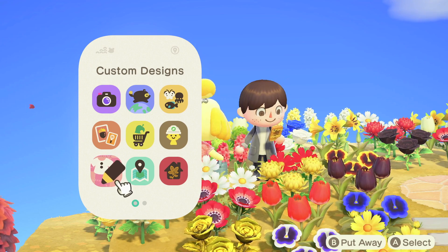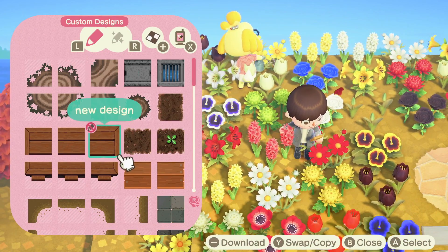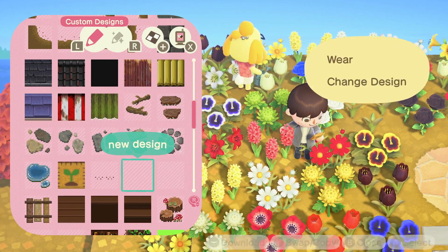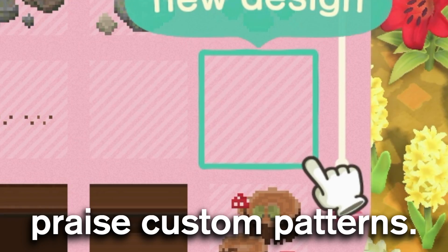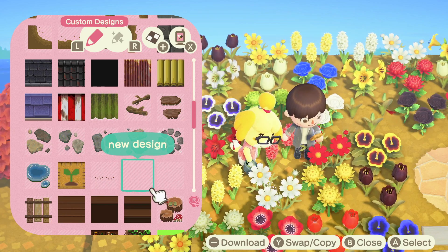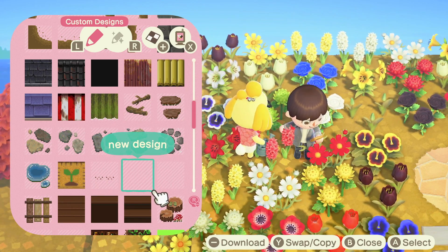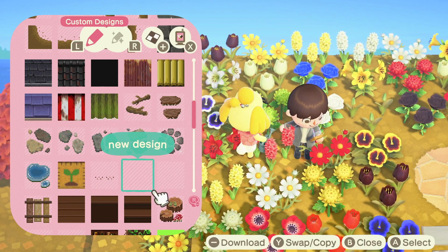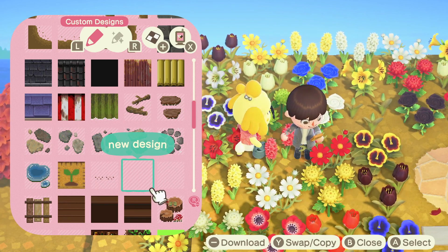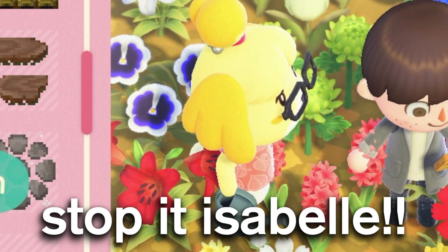A few tips to help avoid flowers taking over your island: surround them with custom patterns — they won't be able to grow beyond those as far as I can tell. You could even use transparent custom patterns so people don't see that they're blocking the flowers. I have so many of these around my island and honestly it's been a big help. It's stopped flowers from multiplying in places I didn't want them to and it's also helped me deal with weeds as well. Just keep in mind that when it rains, that's when you'll really see a lot of flowers multiply and take over. Villagers can also water your flowers, so they may be contributing to the flower apocalypse.